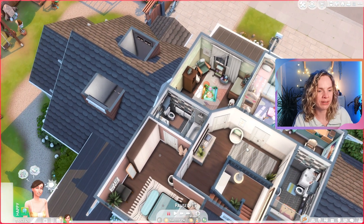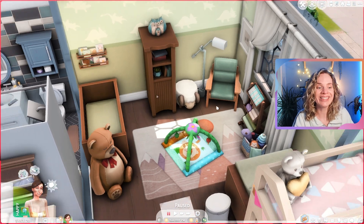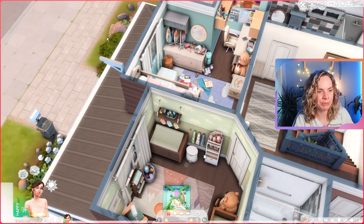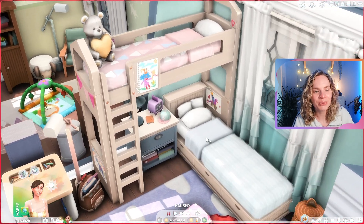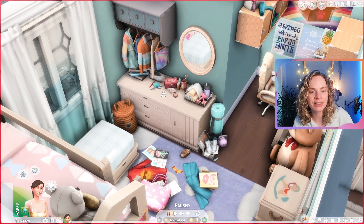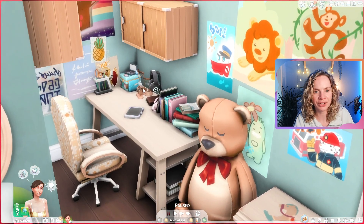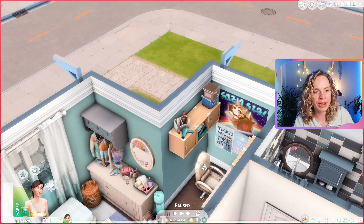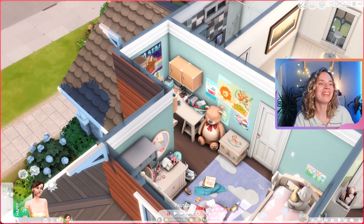The parents also have an ensuite. All the bathrooms are very similar with the same furniture set and color scheme — nice and cohesive for a large house. The infant's room has beautiful colors — green is my favorite so I'm a little biased — with space to play on the floor, a changing table, and storage. The shared kids and teens room is very pastel and colorful. The kid has their crafting corner by the bed, the teen has their makeup area, and there's a desk for homework and more toys.